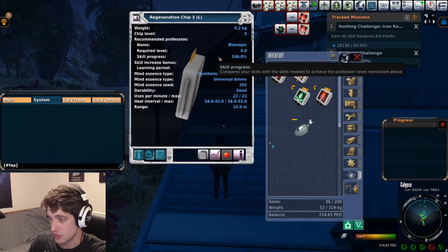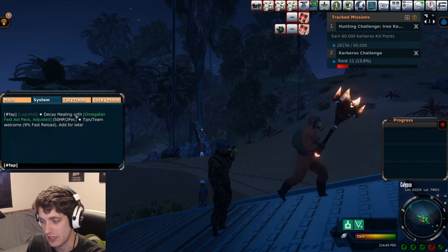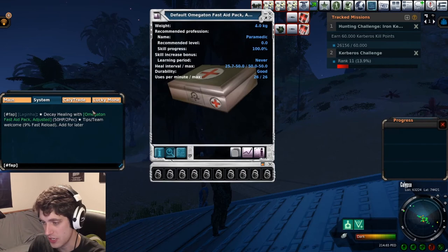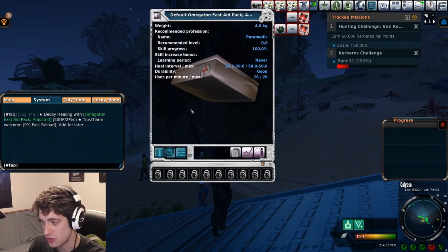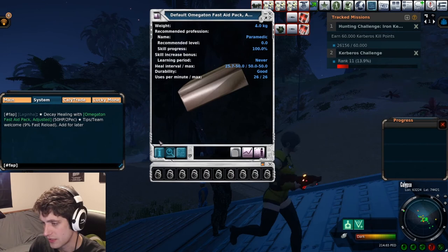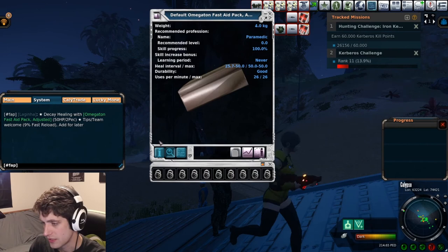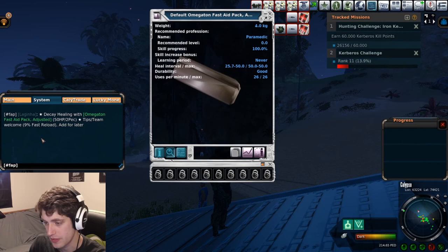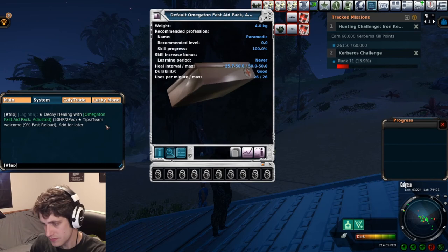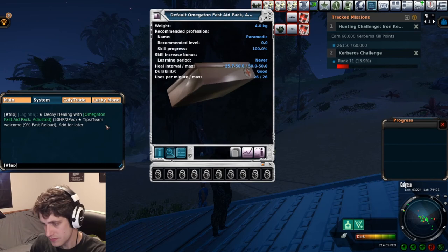Somebody just posted in the FAP tab so I want to show you what a higher-level healer would post. It says they're decay healing with the Fast Aid Pack Adjusted — meaning you pay for the tool's decay — and it looks like it's two PEC per 50 HP restored, which is a pricey but very nice high-level tool. Tips are welcome, teams are welcomed, and they note nine percent fast reload. This is the kind of post or something similar to what you would put out.